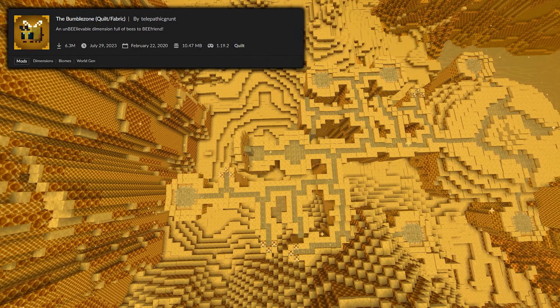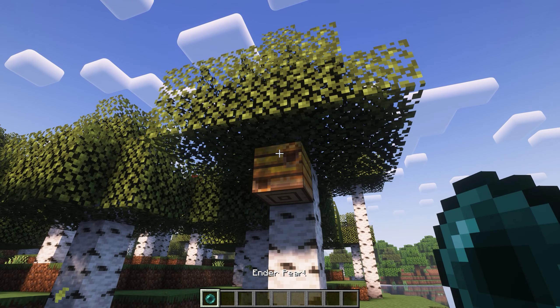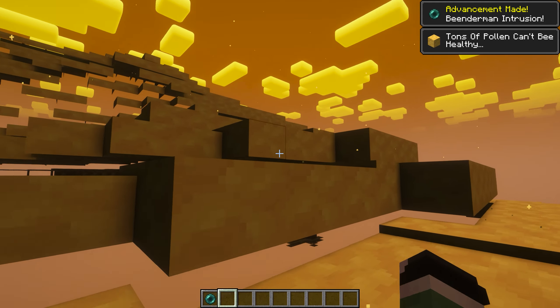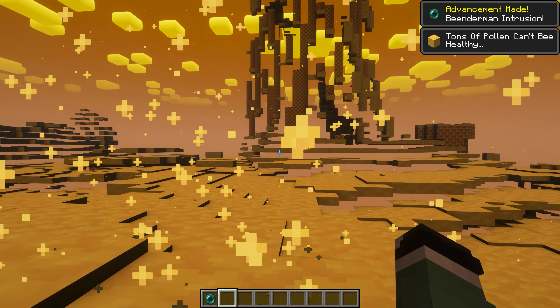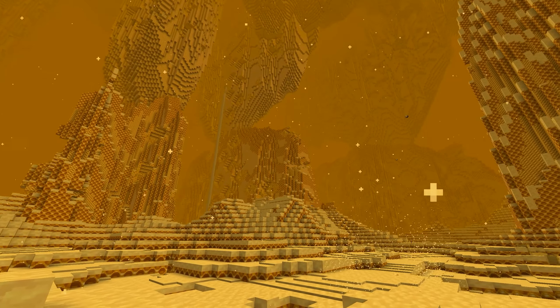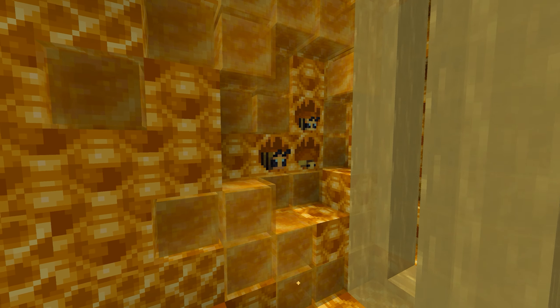After that we get the Bumble Zone. This is by far the easiest dimension to access — all you gotta do is throw an ender pearl on the beehive. Note that this mod is incompatible with both Sodium and OptiFine, so save yourself the headache by removing those before entering.